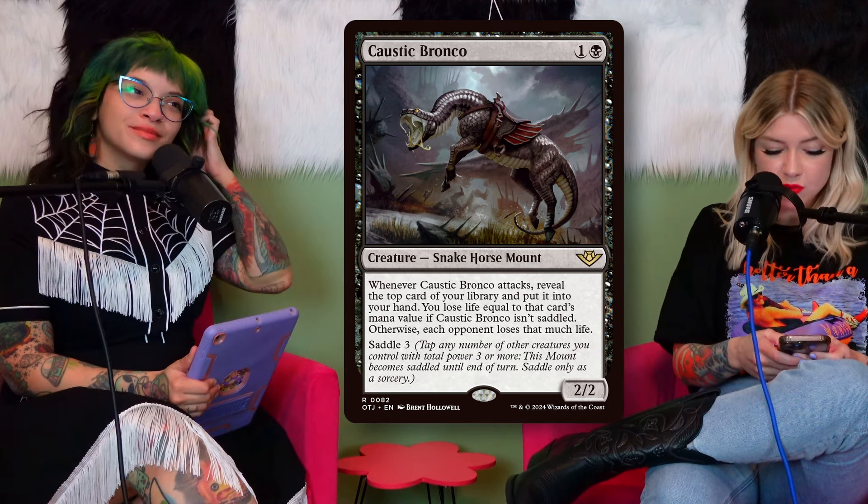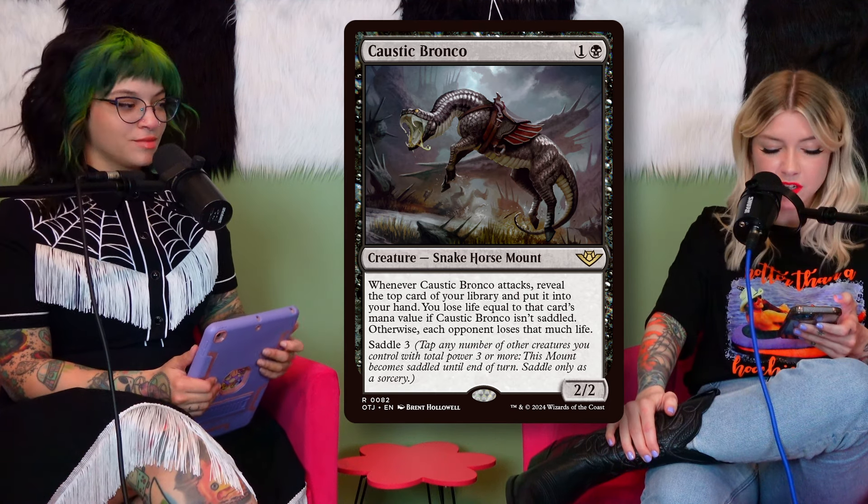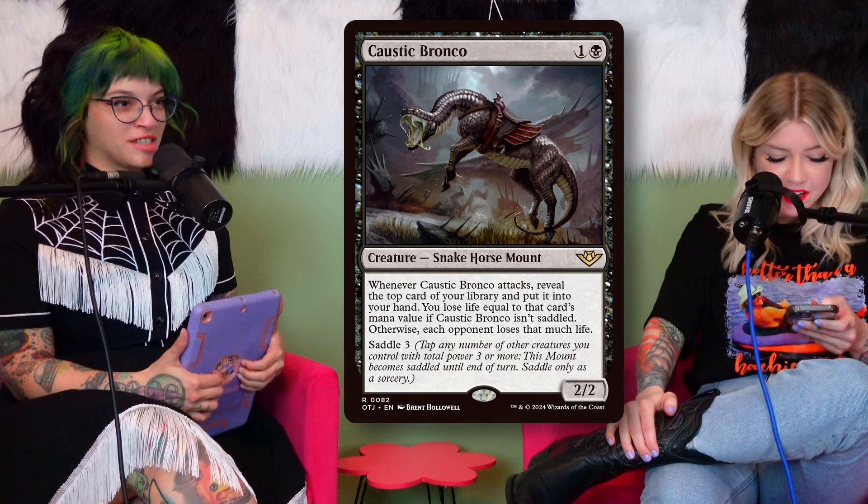The Caustic Bronco is one black mana — it's a snake horse, which caught me off guard. Whenever Caustic Bronco attacks, you reveal the top card of your library and put it into your hand. You lose life equal to that card's mana value if Caustic Bronco isn't saddled; otherwise each opponent loses that much life. As a Yuriko stan, this card is amazing — it's got saddle three and it's a two-two for one mana.